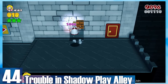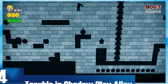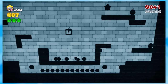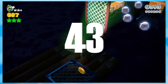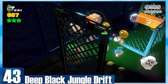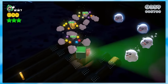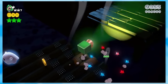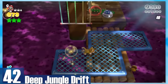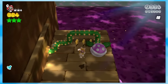44: Trouble in Shadowplay Alley. I don't really get this remake — you spend most of your time in the shadow, and the only objective is to defeat all the enemies. It feels like this could have been included in the original, but it's actually a lot of fun. 43: Deep Black Jungle Drift — yet another great way to make autoscrollers. If you've got the catsuit, you can skip most of the level. The remake is a bit different since you're incentivized to use the lightbox to take out the Boos. 42: Deep Jungle Drift — the real deal. No Boos or Peepas in your path; you just soar across the level and forget you're even playing an autoscroller. It's awesome.